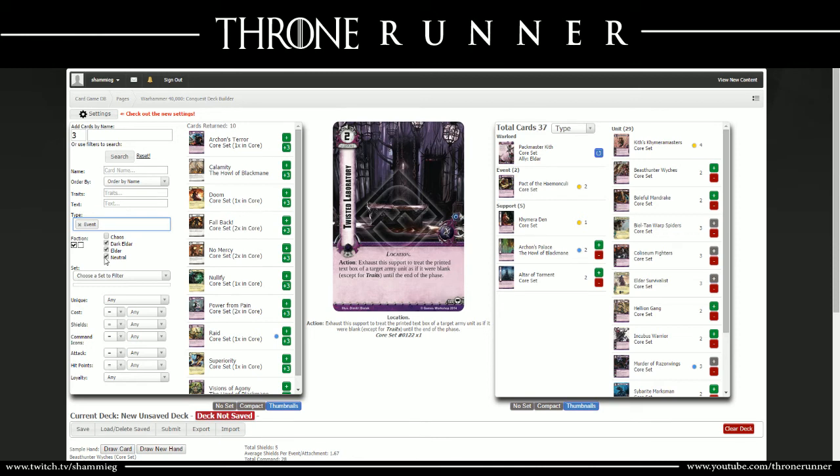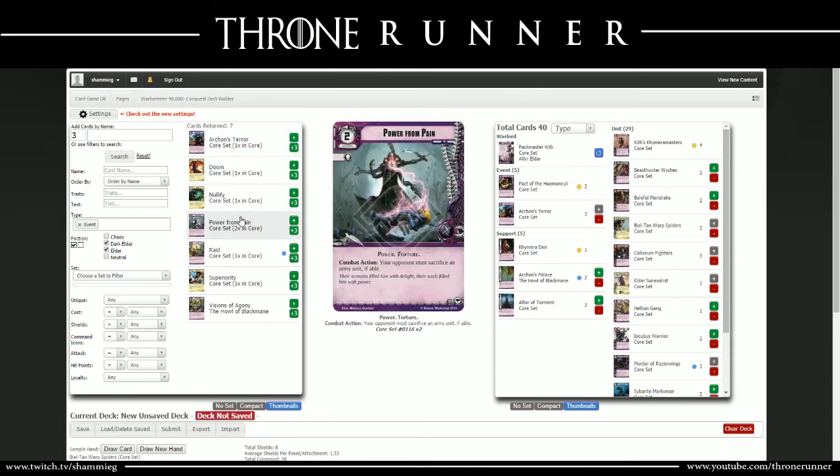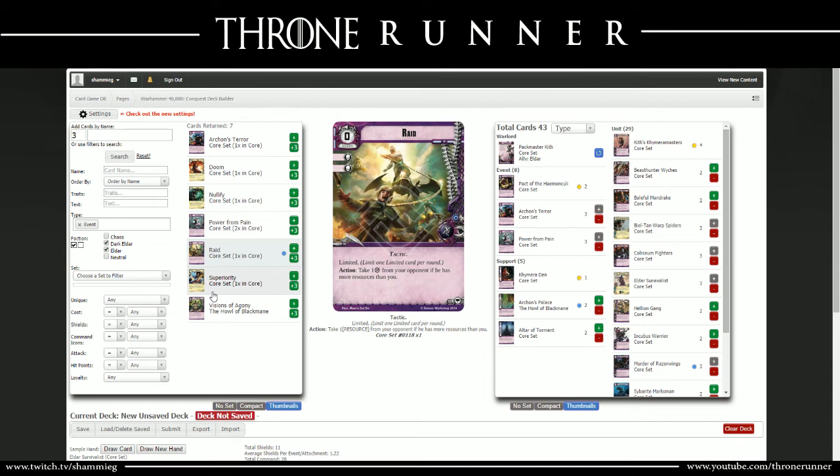The first event: Archon's Terror - route a target non-unique unit in combat. Routing means it gets exhausted and sent back to HQ. So if a Dreadnought comes out and you don't want to get hit by it, just play Archon's Terror and send it back. Three of those. The next dark eldar card: Power from Pain - your opponent must sacrifice an army unit if able. An easy 3-of: you just play this card and say 'kill somebody, please' and they have to do it. Very hard decision for them. Next: Raid, a 0-cost event with 2 shields - take 1 resource from your opponent if they have more than you. I tend to put three of those mostly for the 2 shields, but because we're getting high on cards, just two.